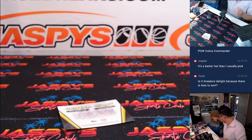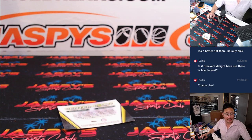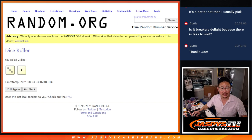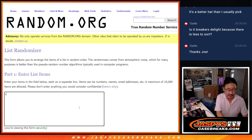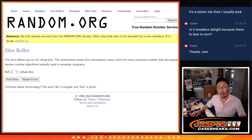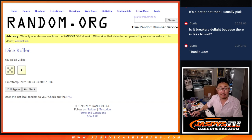Thanks everybody for getting in. Hey, you're welcome Curtis — thanks for getting in, man. Wish there was more stuff for you. Let's do a left-right randomizer here — it's a previous dice roll, here's some new dice, here's a clean list. Left, right — for those center court cards.